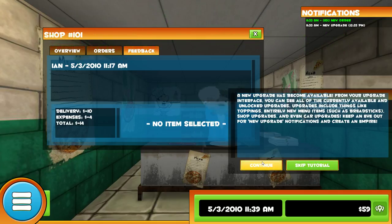A new upgrade has become available from your upgrading phase. You can see all of the currently available and unlocked upgrades. Upgrades include things like toppings, entirely new menu items such as breadsticks, shop upgrades, and even car upgrades. Keep an eye out.